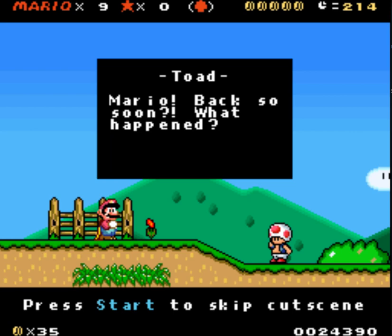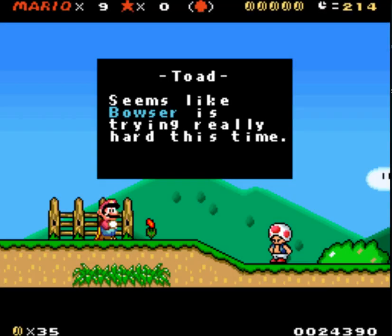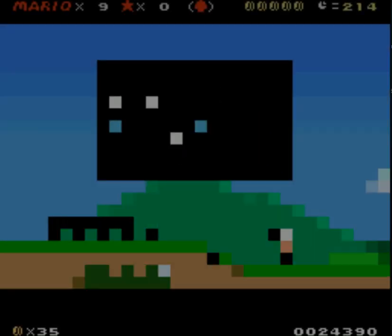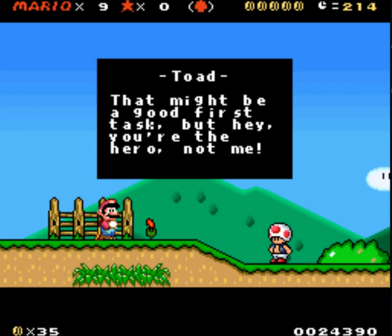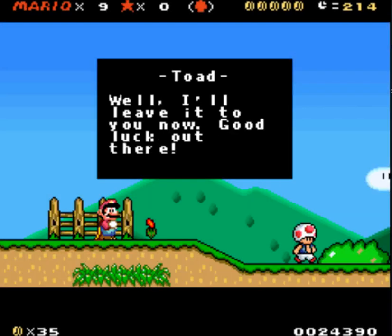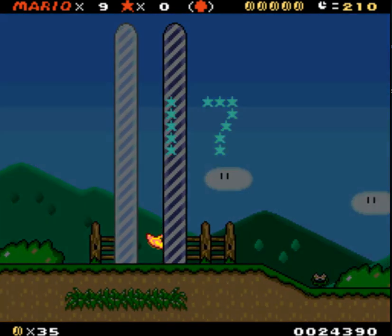This is a nice little first stage. I'm enjoying this. Oh, Toad. Mario, back so soon, what happened? Your ship crashed? It did. But I survived because I take two hits. Seems like Bowser is really trying hard. Luckily I saw the first Switch files just beyond the forest. I saw it too — it was on the mini-map. That might be a good first task, but hey, you're the hero, not me. True. No one wants a Toad game. Good luck out there. Thanks for the cutscene. I guess that ends that level, which is fine with me.